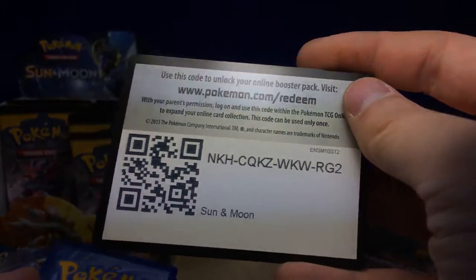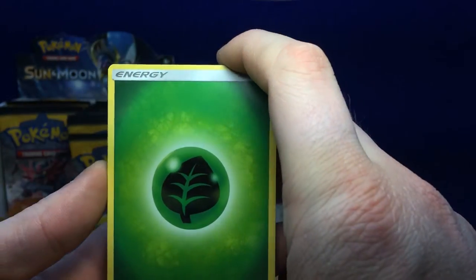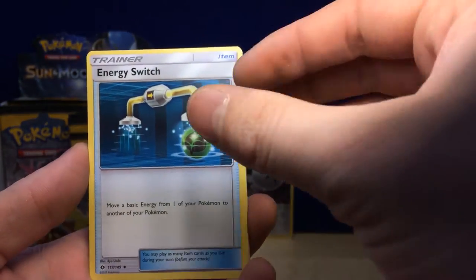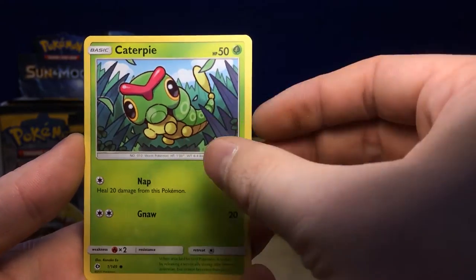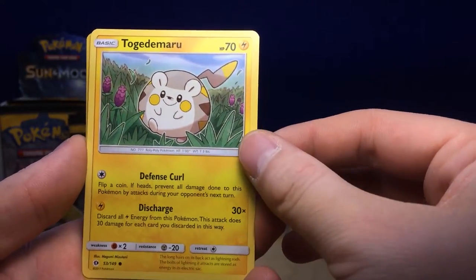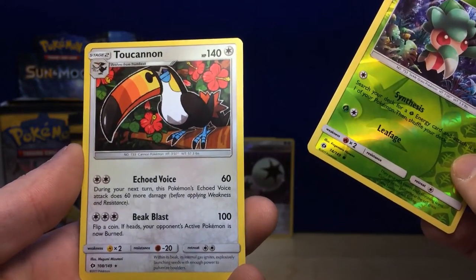Here's your other code — good luck, let me know what you guys get! Pack 2: Grass Energy — I call them grass energy but I'm starting to call them leaf energies. Golbat, Energy Switch, Professor Kukui, Paras, Makuhita, Chinchow, Togedemaru.